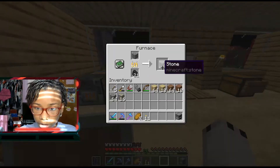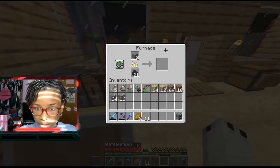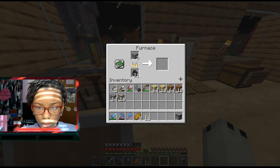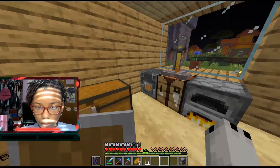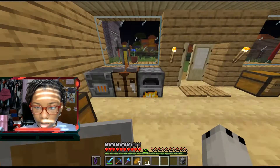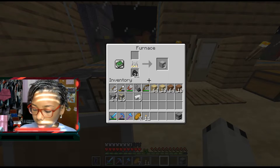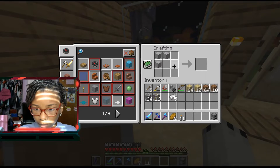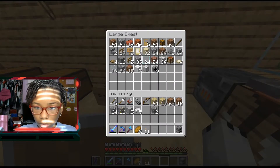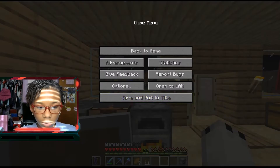I'll keep some cobblestone on me just in case. Let me put the iron in to smelt. We need five smooth stone — that's more than five, good. We're racking up iron and gold as well — we have 16 gold ore, we're doing good. To make the blast furnace you need five iron, not three — I don't know why I thought it was three. Let me get two more iron.